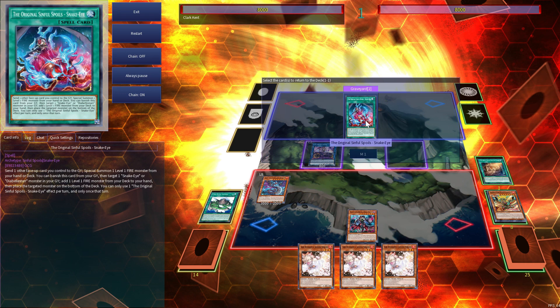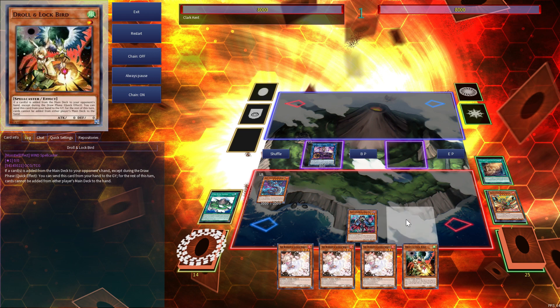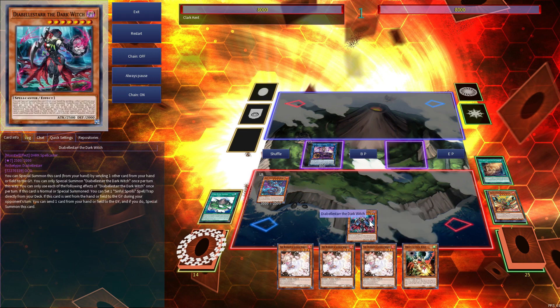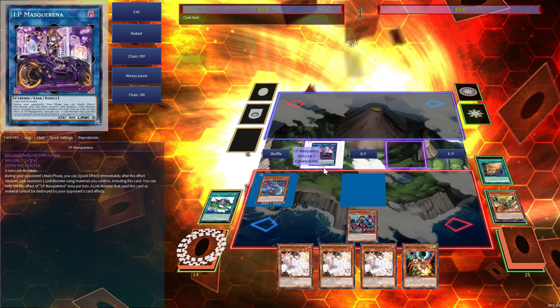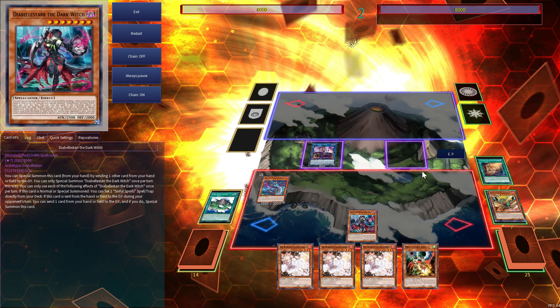One of the last things you'll do is activate Hunter Fiend in the graveyard to put back your Snake Eyes card, draw one card, and then end your turn. This doesn't look like much — you have your one disruption with Masquerena going into a Link 4, plus Diabal Star gets two searches — but the strength of the deck comes from being able to play on the opponent's turn.